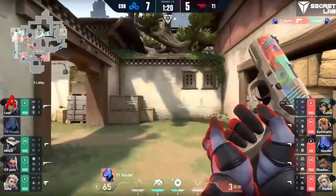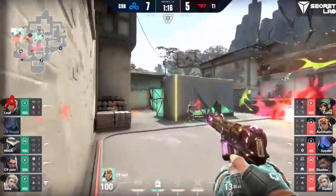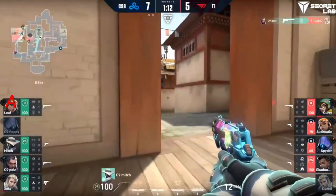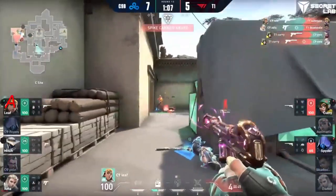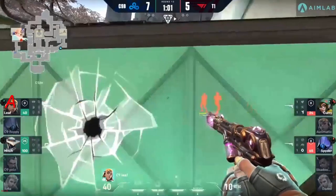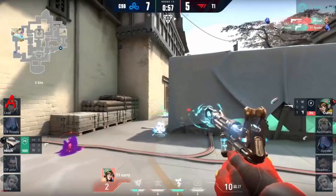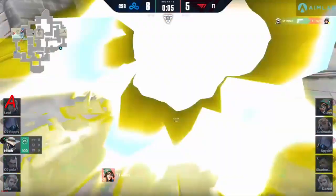A little bit of an awkward Omen paddle on long as the classics don't necessarily connect the way they might anticipate. The recon dart is going to give away the position of the player on backsite, but it doesn't scare Poise away — he just goes for the peek instead. Leaf is there as well and it's just not working out well right now for the T1 side as they go for this take. Curry turns things back around — he's low on HP but they've still got to deal with Leaf floating around on site.